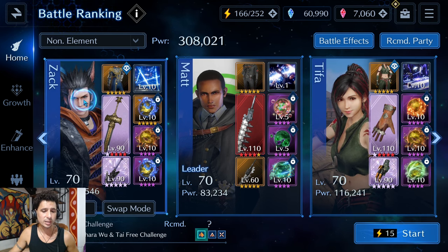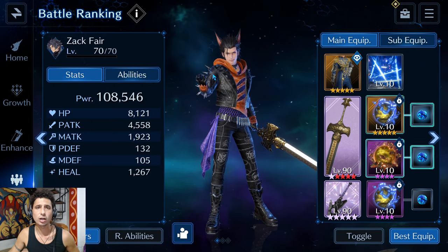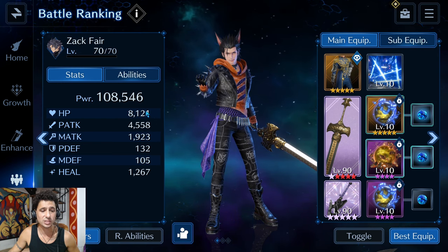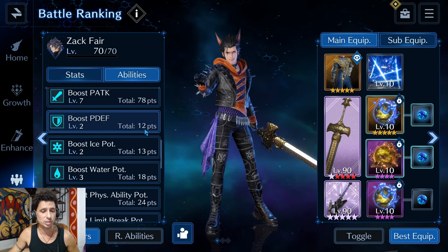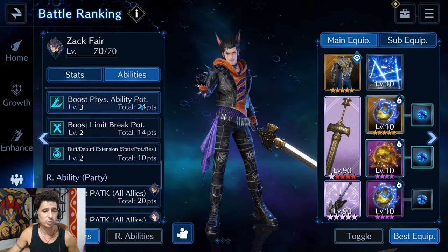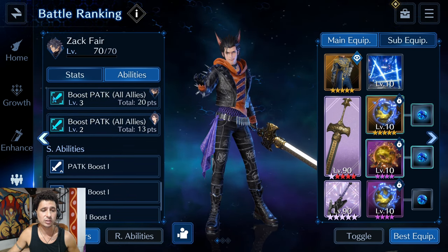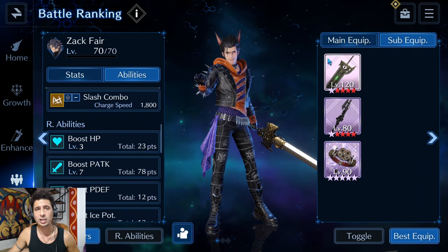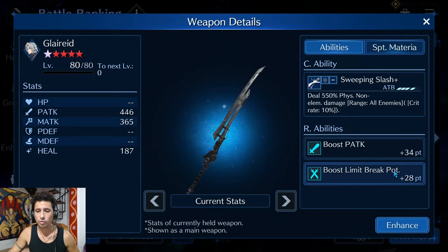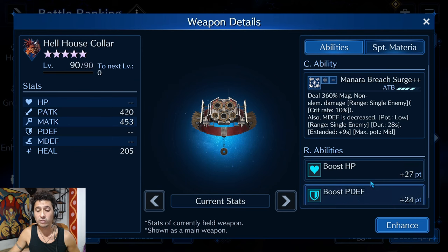For Tifa I'm running three powerful physical attack stat stick materias, same as Zack. Zack is looking at 108,000 power, 8.1K HP, 4.5K physical attack, 132 physical defense, and 105 magic defense. His abilities focus pure DPS: Physical Attack level 7, Boost Physical Ability Potency 3, Limit Break Potency 2, Buff/Debuff Extension 2, and level 3 Physical Attack to dual allies. His sub weapons are Cloud Stream Saber, the Glaried for physical attack boost and limit break potency, and the Hellhouse Caller for HP and physical defense.